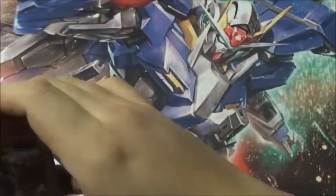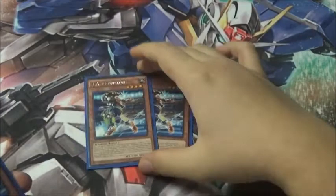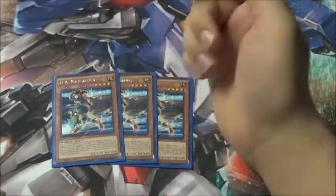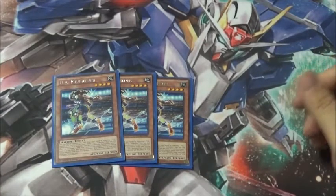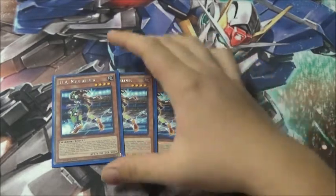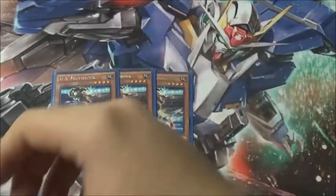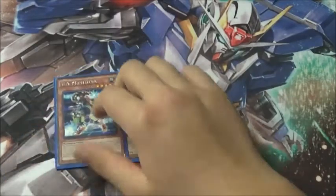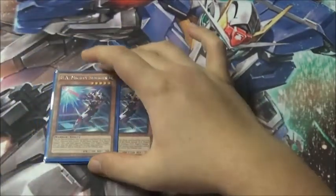We start off with three copies of UA Midfielder. He's your main startup guy — basically the card you're going to search out your Mighty Sluggers and your UA Perfect Aces with the stadium on the field. He's really good and basically your starting play most of the time, so three copies.